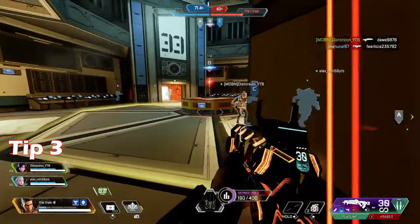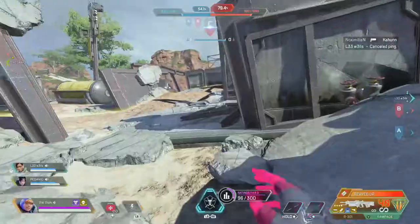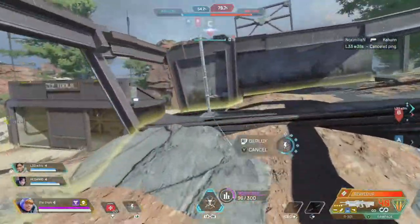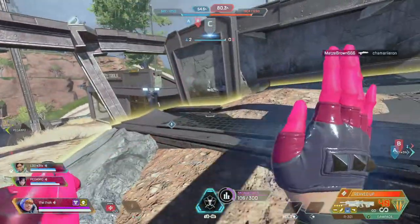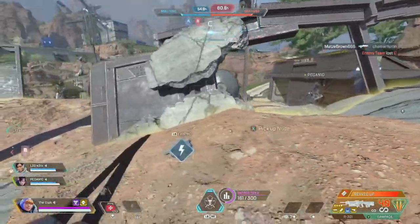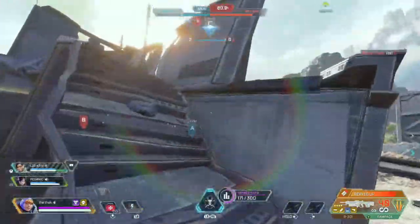My third tip is to use Wattson in this mode. You can make a case for any legend, but Wattson is a boss in this mode — not just for her fences, but for her ultimate as well. It doesn't just stop the nade spam; it gives you shield regen straight away rather than having to wait 4–8 seconds.